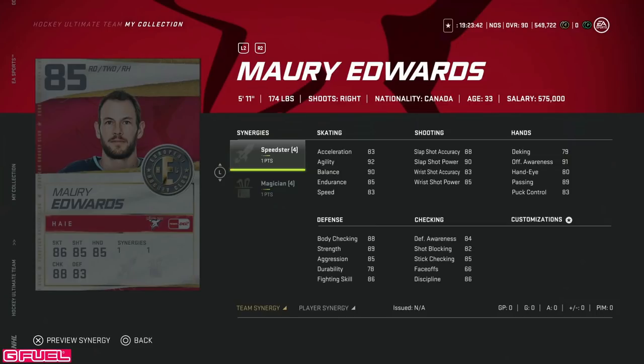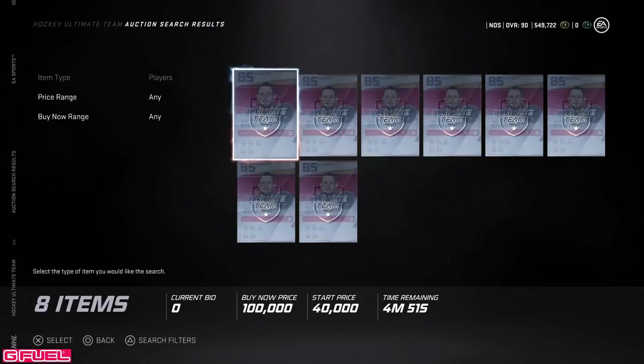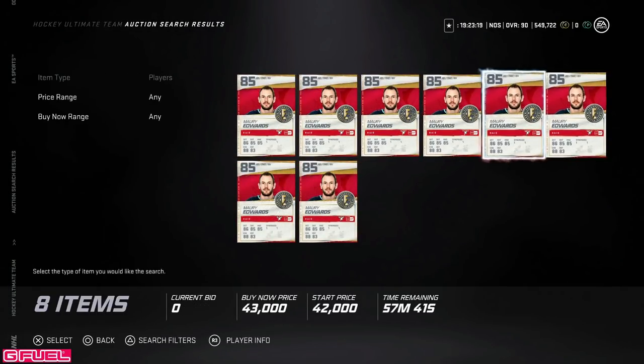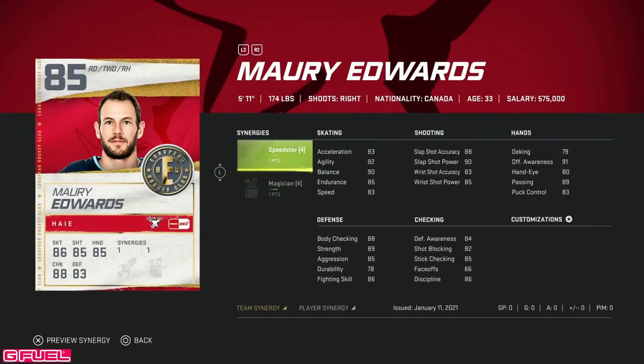Then we've got the 85 overall Maury Edwards, an 85 right defenseman with 5'11", with Speedster bumping his speed up to 87, and 90 with Distributor. It makes his shot half-decent, as well as Slapshot sitting at 90 power, 88 accuracy — that's actually not that bad. 5'11" with 88 body checking, this is actually a pretty usable defenseman. Going for around 40k, that's a half-decent buy if you're a free-to-play team looking for a right-handed defenseman, especially if you have Distributor.